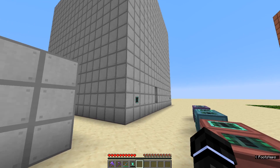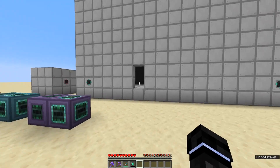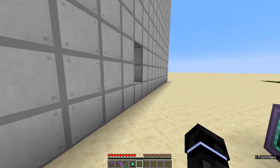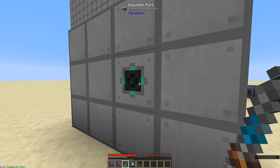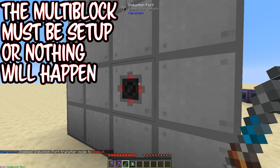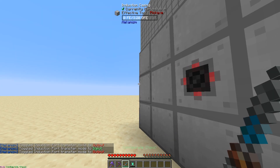The biggest size is 18 by 18 by 18 exterior — that's basically the biggest it can get. You'll want multiple induction ports. To change an induction port from input to output, you just shift right-click while the configurator is in one of the configuring options: heat, energy, slurries, infused types, gases, fluids, and items. If you shift right-click in wrench mode it'll drop it in the world.